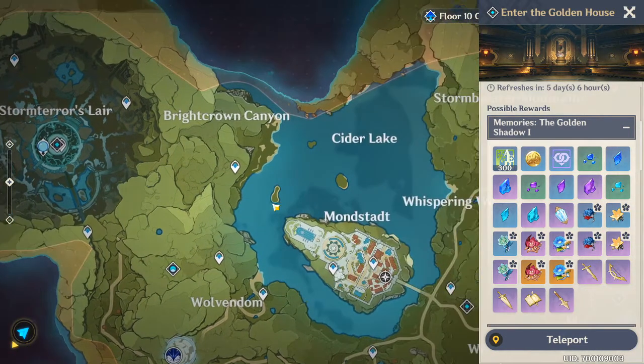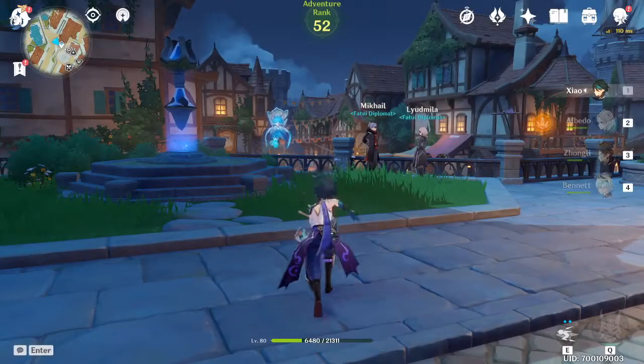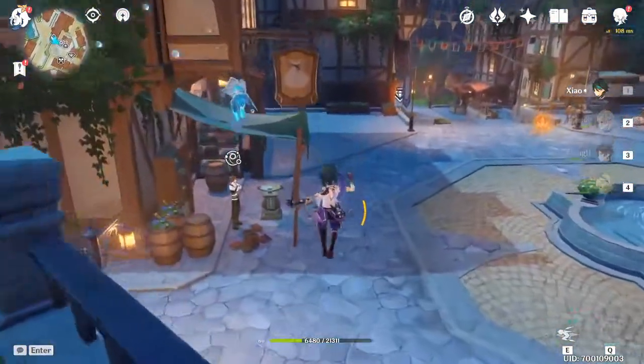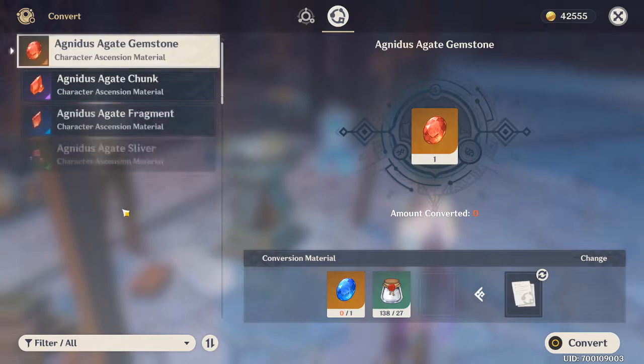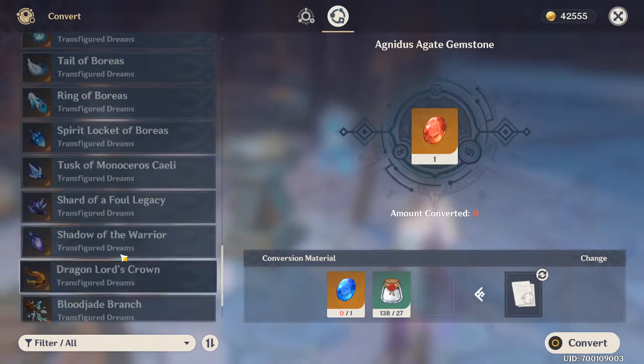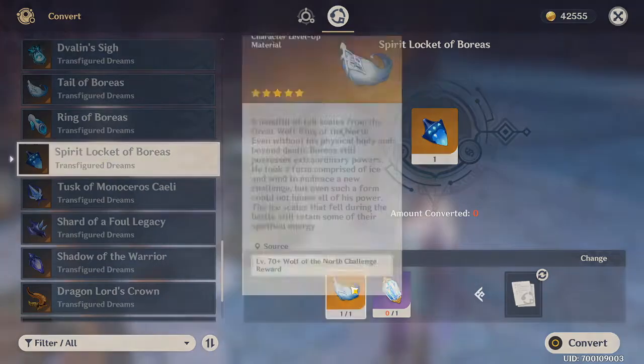Let me tell you real quick what it does. If we teleport over to Mondstadt or Liyue and go to the Alchemy Table — that's the only place where you can use this Dream Solvent — what it does is it changes, it transfers your boss fight material into something of your choosing.